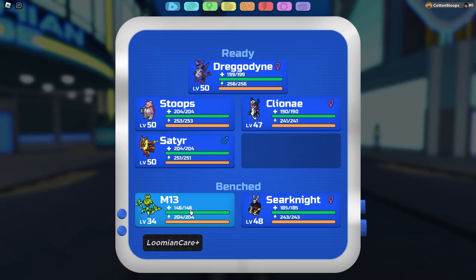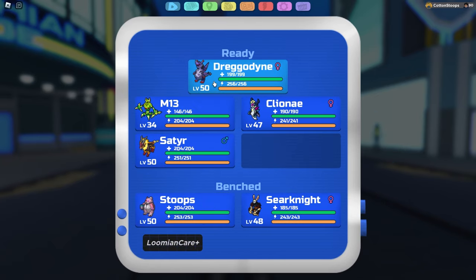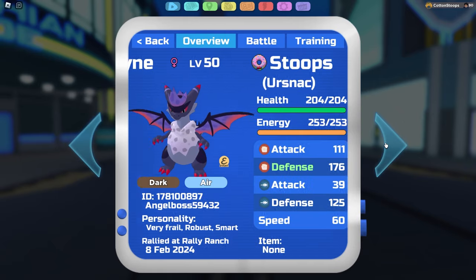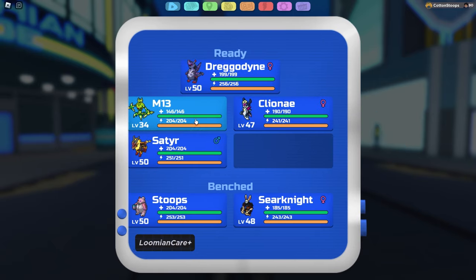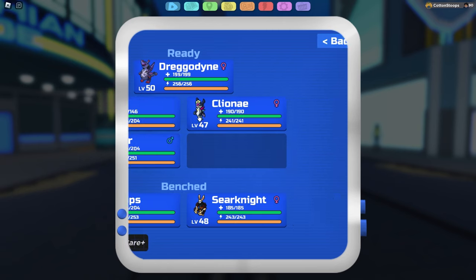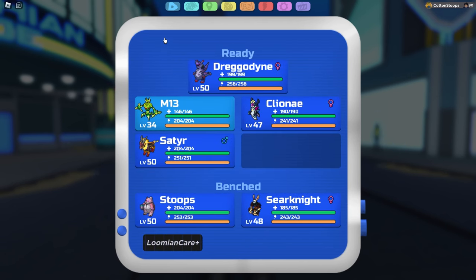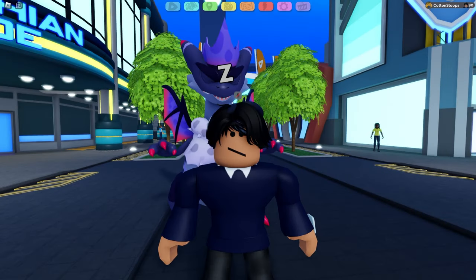Pyrolin still provides itself as a solid blanket ranged wall check to a lot of the metagame. Fajanot is also a good option over Yursnak due to similar type matchups with Dragonen. Alternatively, you can run something like Obsidrigon or Tundralin for a more bulky-focused core. Let's move on to the next core.